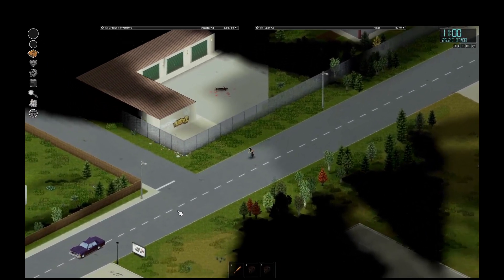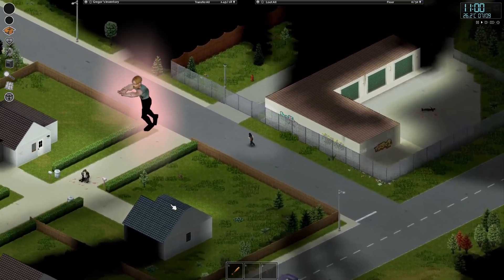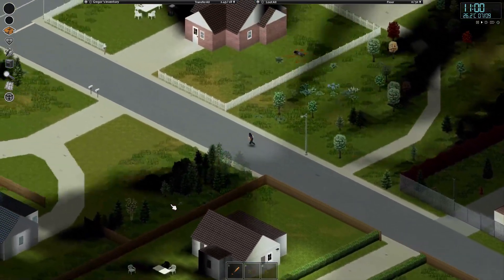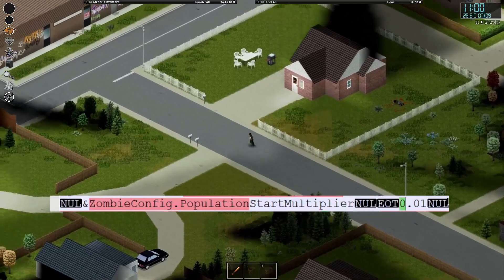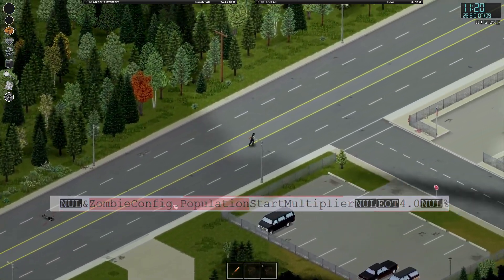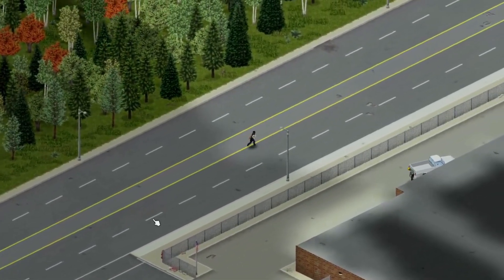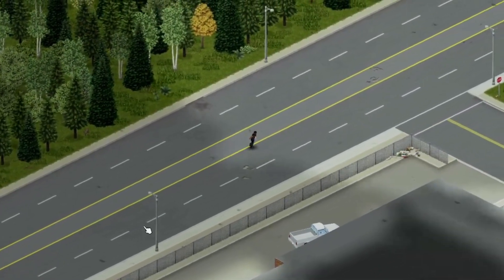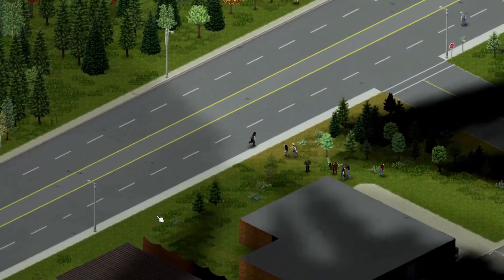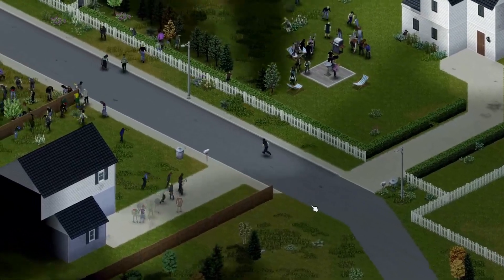For the zombie population test, I started a save with a small population — there were literally one or two zombies along the way. I started running on the road and very few zombies spawned. Then I quit, changed the value to max which is 4, and re-entered the game. After loading, the town was still unpopulated because those chunks were already loaded before I quit. But after running for a while, new chunks with fresh zombies appeared — so many zombies, it was like people gathering at a fun fair. Everything was so alive, yet so dead.